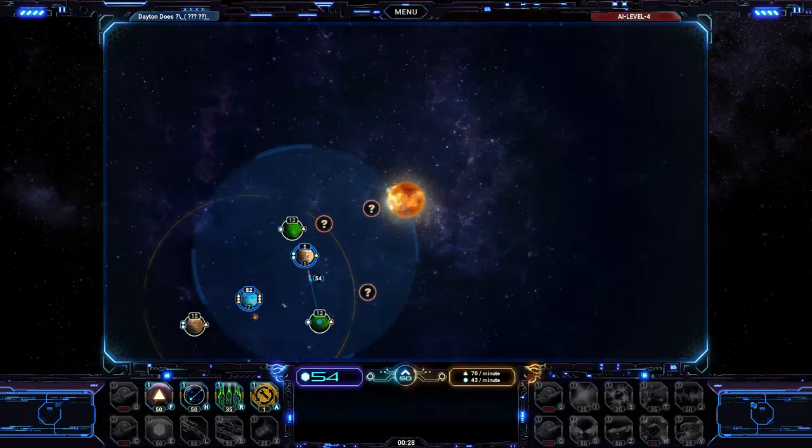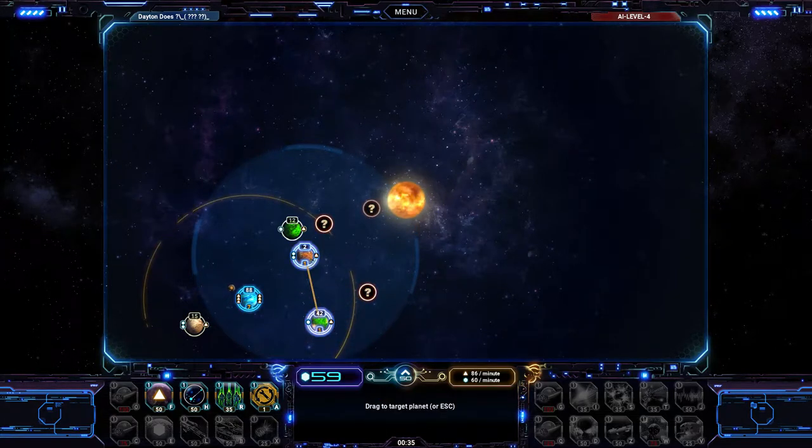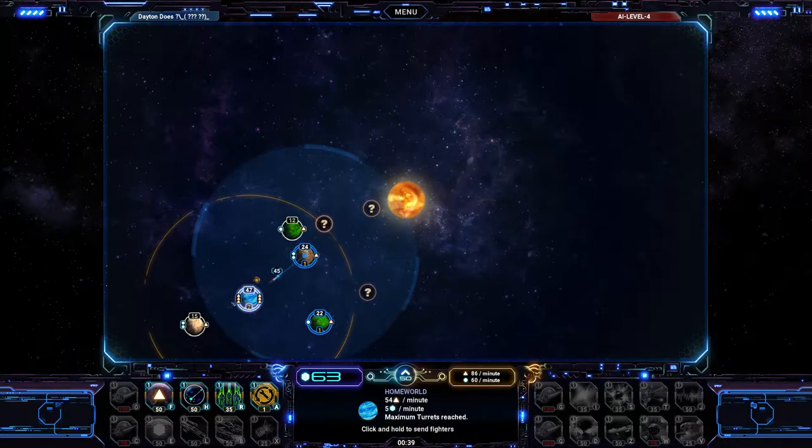Hyper distance chamber lets us travel a little bit further. So let's see if we can get over here — that'll do nicely. Basically when you're starting out, you just want to go around and conquer a bunch of planets. That's a pretty good thing to do. Let's zip back over here and split that.